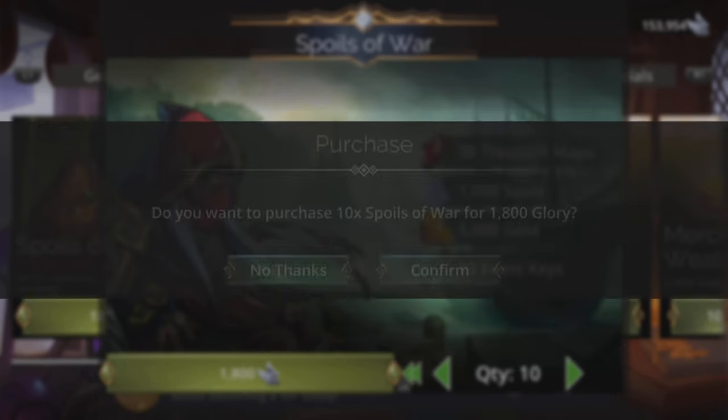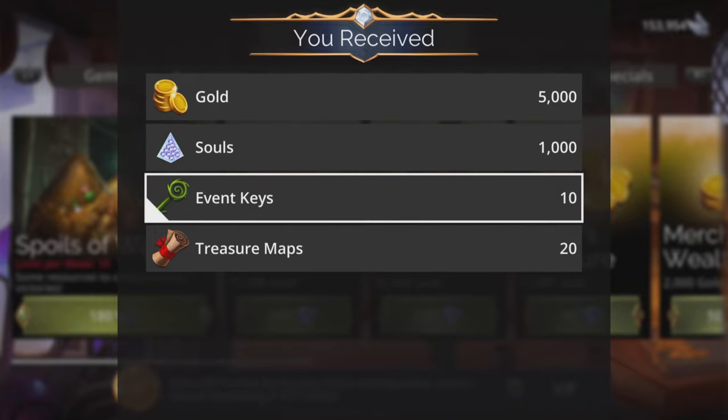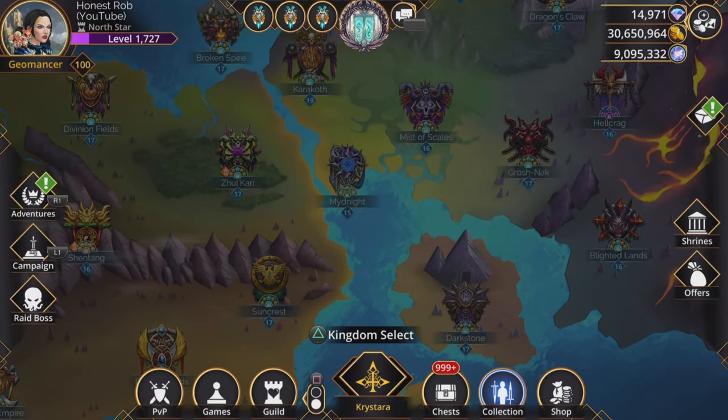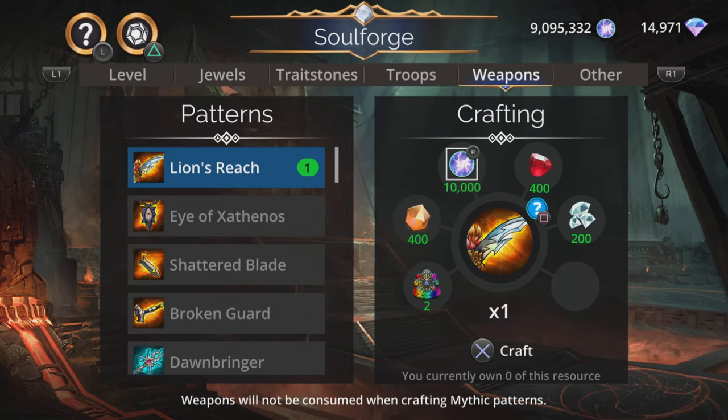Spoils of War — always grab 10 of them if you have the excess glory. Always good to have some more event keys, a bit more gold and the lovely treasure maps because we know how much we adore doing treasure hunt. Let's jump into the Soulforge and see what's going on in there today. We'll start with the weapons first.